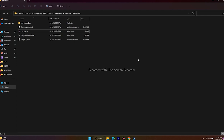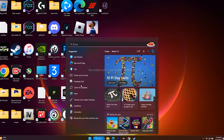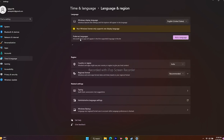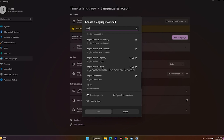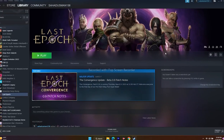Next, change your Windows language to English. Go to Settings, then Time and Language, then Language and Region. If you're using a native language like Arabic or German, you need to change it to English. Click 'Add a language,' search for English, select English (United States), add it, and then try launching the game.